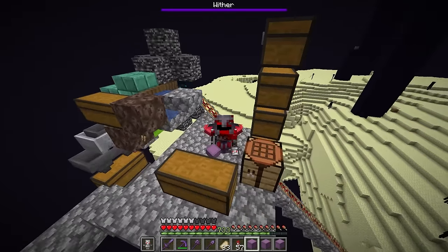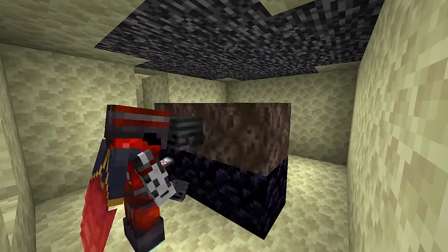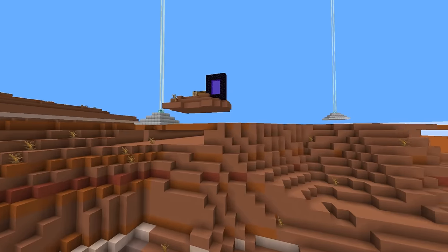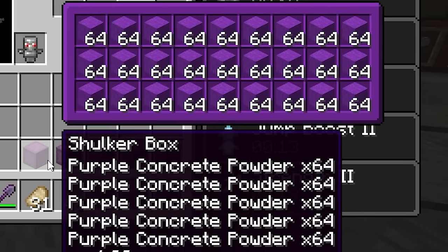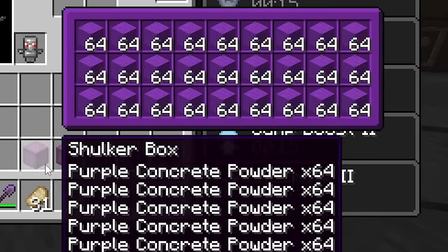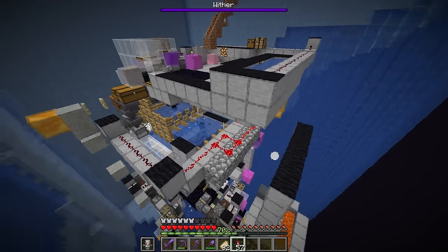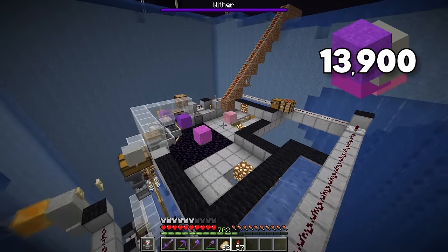Now let's go get the rest of the materials. I killed a bunch of withers so I could make a beacon or two — or 57. And I mined up a whole bunch of terracotta. Next was all of the concrete. Believe it or not, my concrete farm is still working, even though it's broken more times than any other farm in this world.